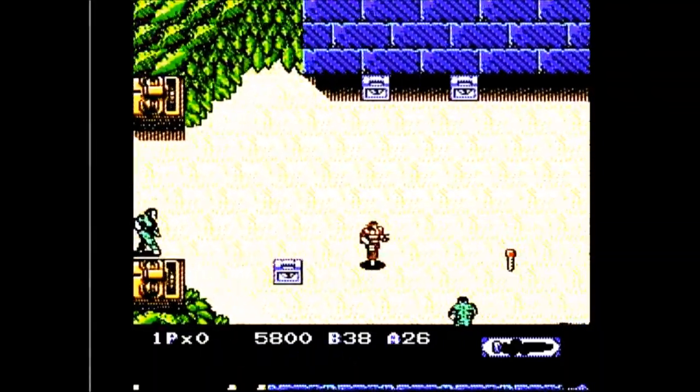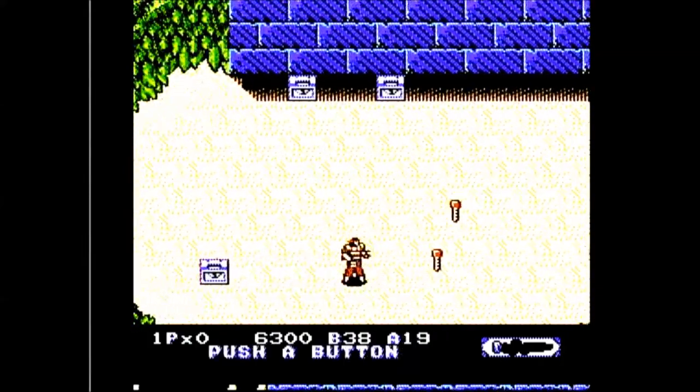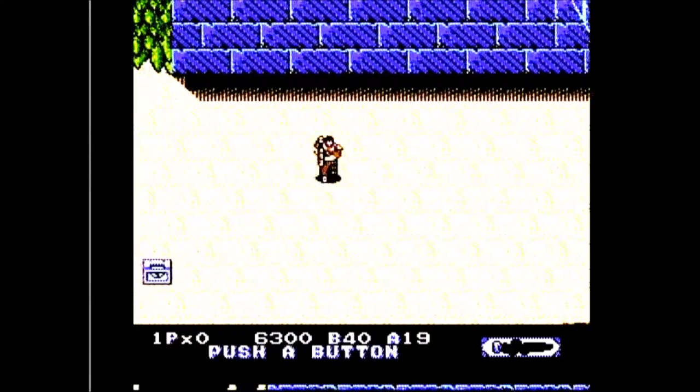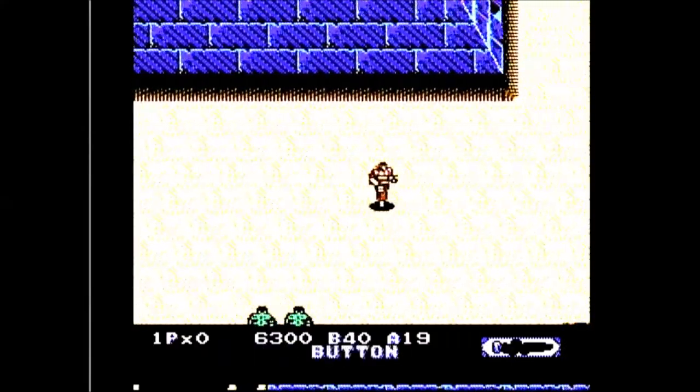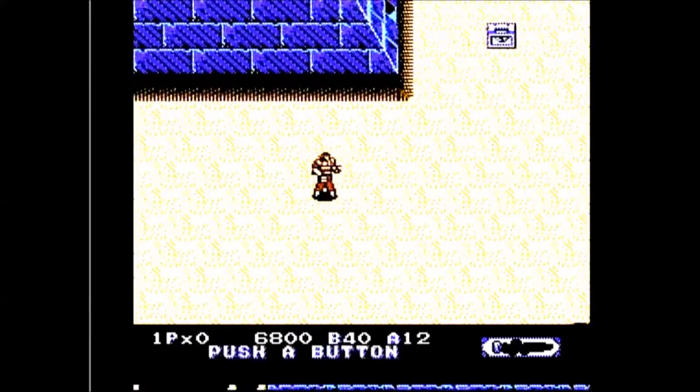Heavy Barrel is a run-and-gun game for one or two players with one standard mode of difficulty. The game contains seven sections to complete. For the controls, use the D-pad to move, A to fire your primary weapon, and B to use your secondary weapon, typically grenades. Throughout the game you can pick up keys to open lockers.